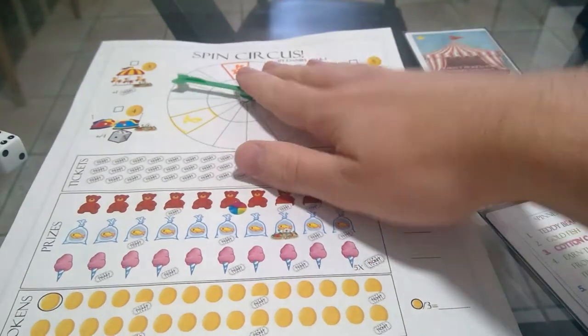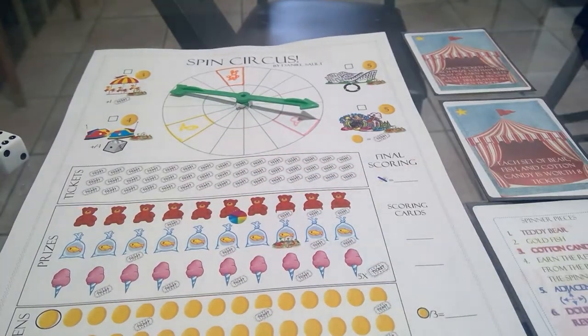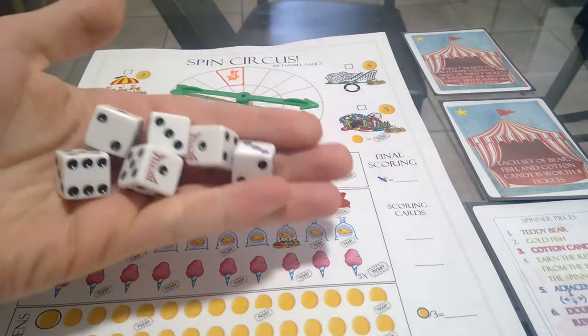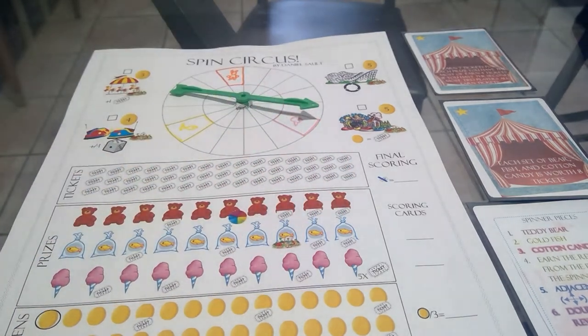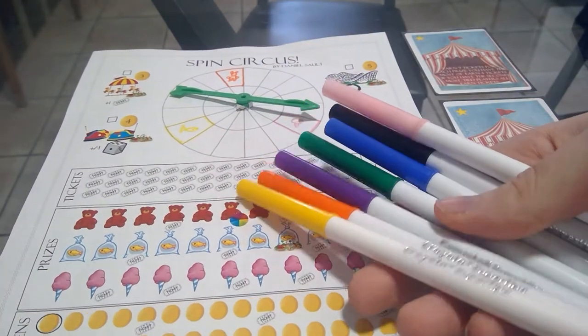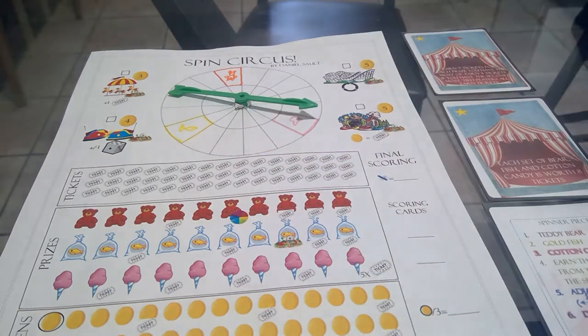Every player needs a sheet with a spinner, a reference card, and a pen. You can share six dice — every player doesn't need their own set. I'm using markers because I like the color, but a pen or pencil works just fine.